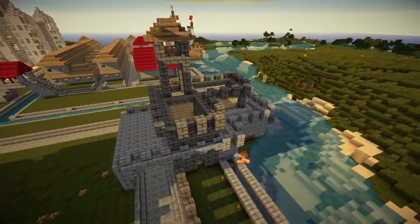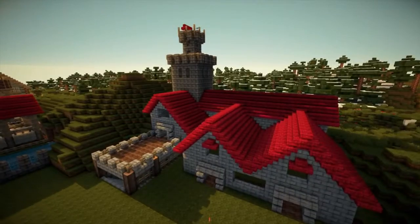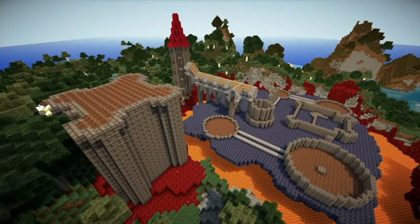Upside down stone steps on top of normal stone steps — crenelations, kind of higgledy-piggledy. Extra layer of crenelations, crenelation-style peaks. If you look at the crenelations — crenelations time. I spent a long time on these crenelations.